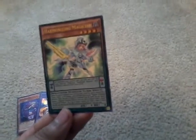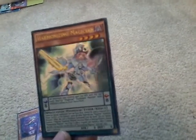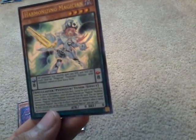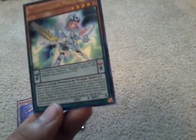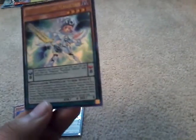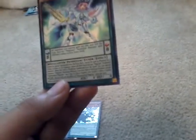Our next card is another Pendulum monster — Harmonics Magician, level eight. All monsters you control gain 100 ATK and DEF for each face-up Magician Pendulum monster with different names in the extra deck. Yuya had that card when he was in the Synchro Dimension.